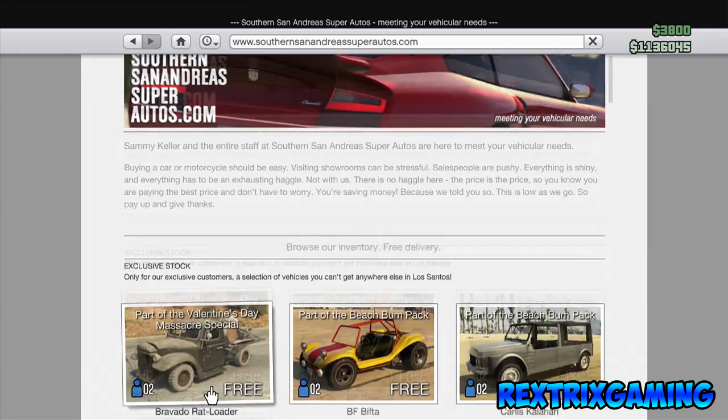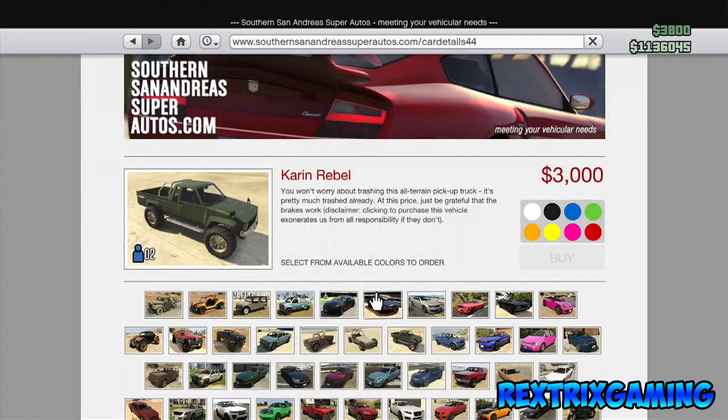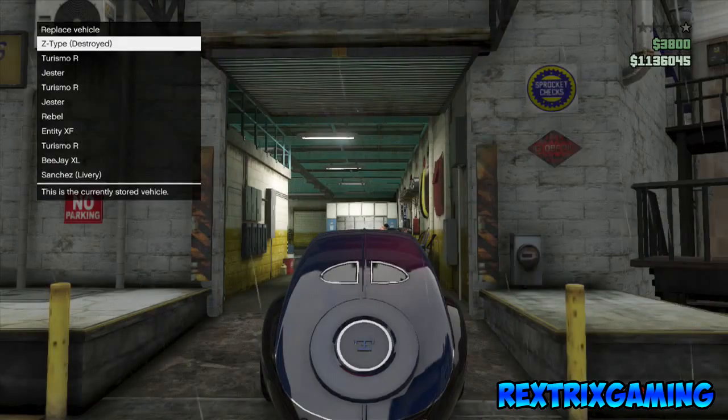Make your way to Travel and Transport, go to Southern Automotive Tools, and scroll down until you find the Rebel. The Rebel only costs $3,000, so you have to spend $3,000 every time you do this glitch.